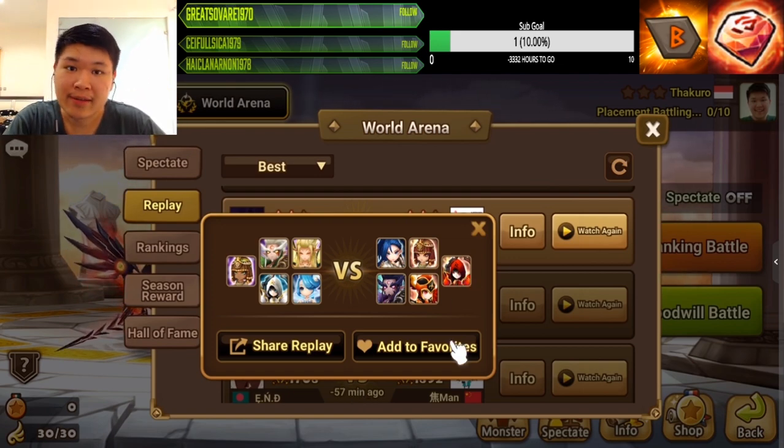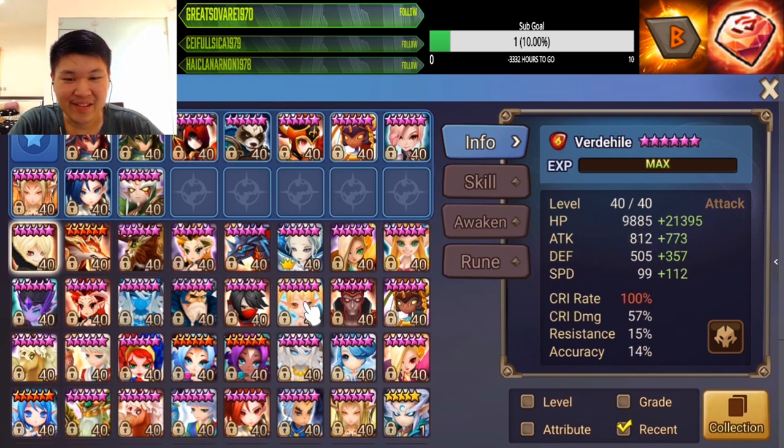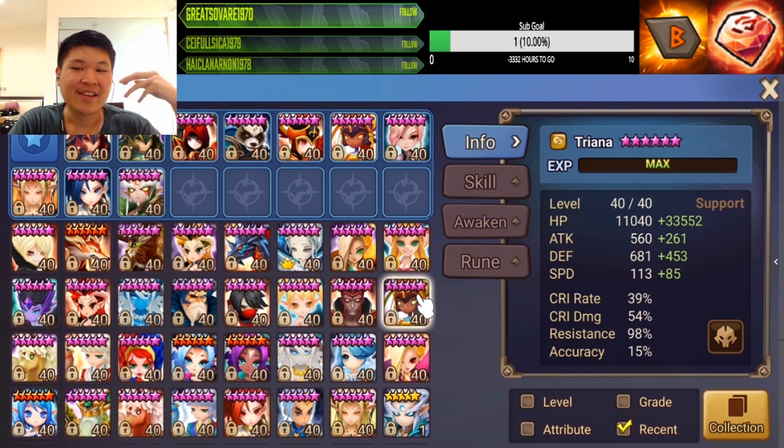You don't have Velajuel? Go with Fran. As for me, I used to not have any of the meta comp, so I went with the budget. If you've been watching my videos, you know I climbed RTA using free-to-play units like Lauren, Ferd, Fran, Triana, and others. That could only take me so far though — only to G1, never reached G2. But the more I play, the more monsters I get. Now I can almost complete the tank shot meta — I have Laika, Velajuel, Molong, Harmonia, Taranis, Daphnis, and Josephine.